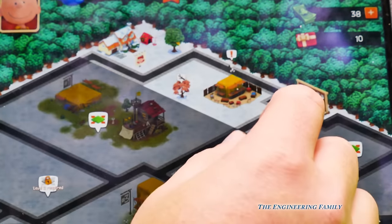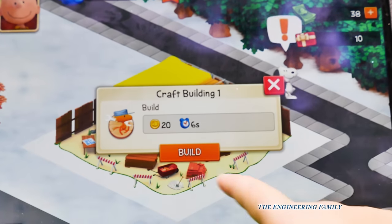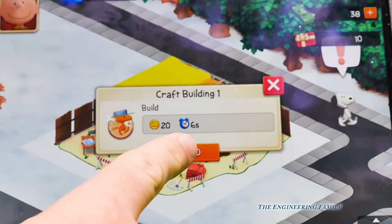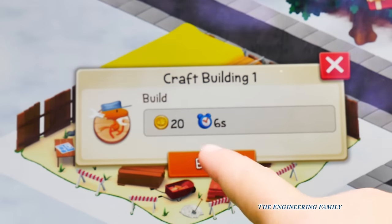Now look right here. This is a craft house that's being built. Why don't you push it and see if we can build it? So it's going to take 20 coins and six seconds. Let's hit build and let's see if we can build it.